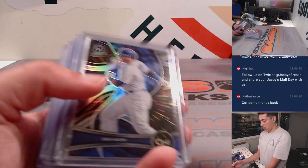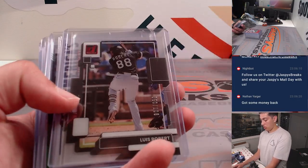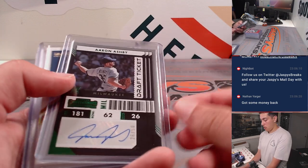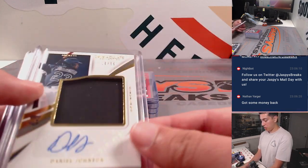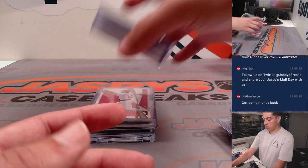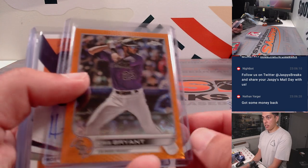Some of the rookies and parallels and stuff: Franco Rookie, Cruz Rookie, Robert to 100, got a Chipper Jones Relic, Aaron Ashby Auto, Kyle Lewis Auto, Daniel Jones RPA out of 99, Brandon Marsh Logo Fractor, Torque, some of that stuff. Chris Bryant out of 25.